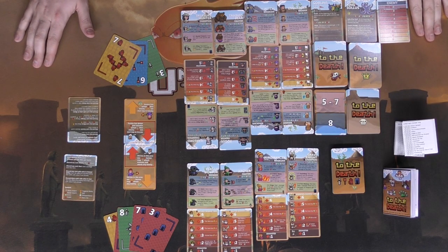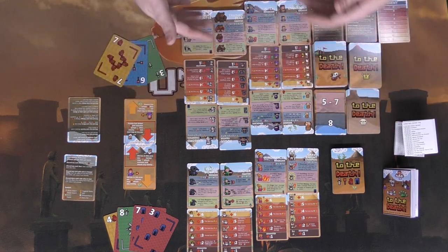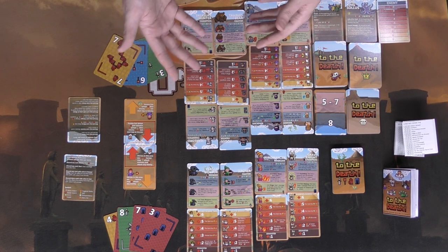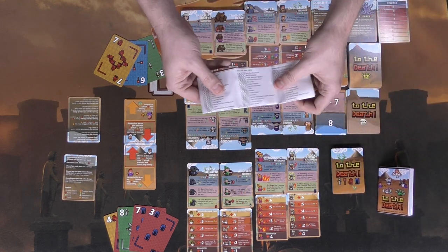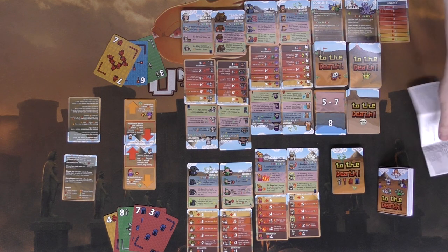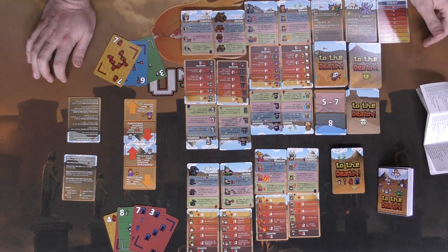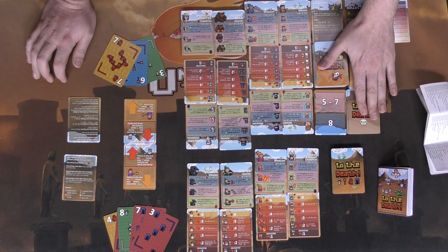Here we have To the Death and everything included — this is the Kickstarter version, so you get a bunch of additional stuff on top of what the base game already includes. There's the box, the rulebook explaining how to play, a full checklist of everything in the game, and all the cards. There are two modes: a one-versus-one mode against a friend, and a one-versus-AI mode against an AI opponent.